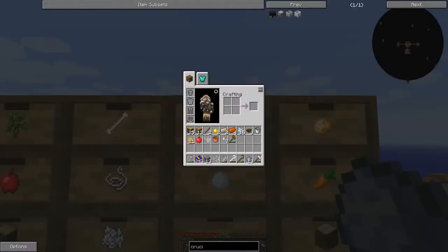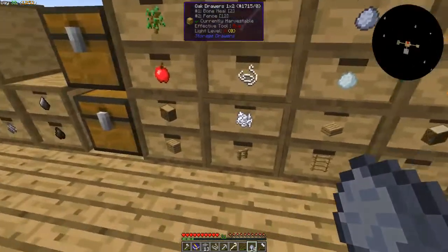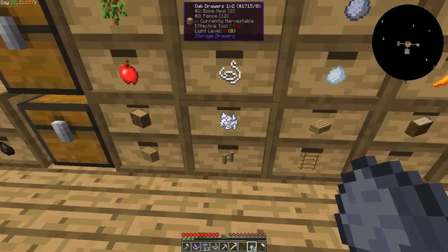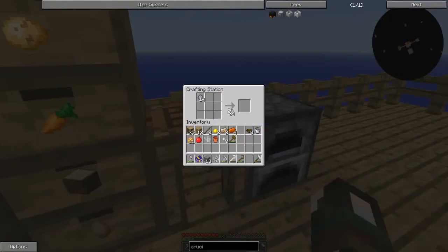Let's get - how many do we need? One, two, three, four, five, six, seven - so fourteen. We can make two more if I have enough bones. Yeah, plenty! Let's make all this into porcelain clay.